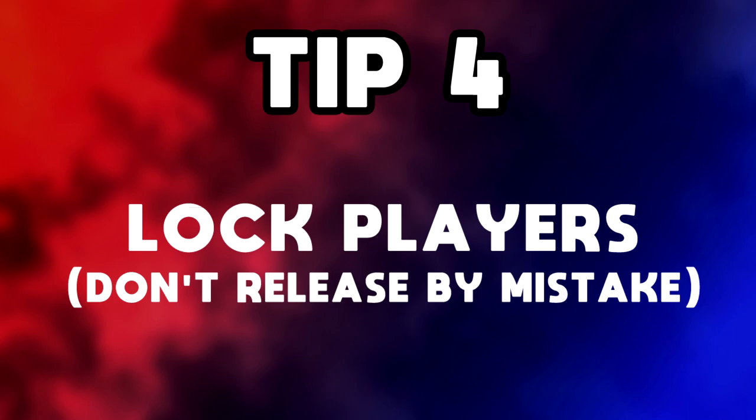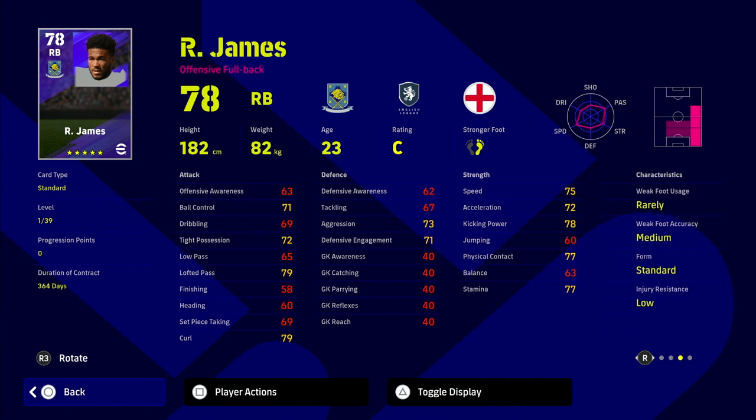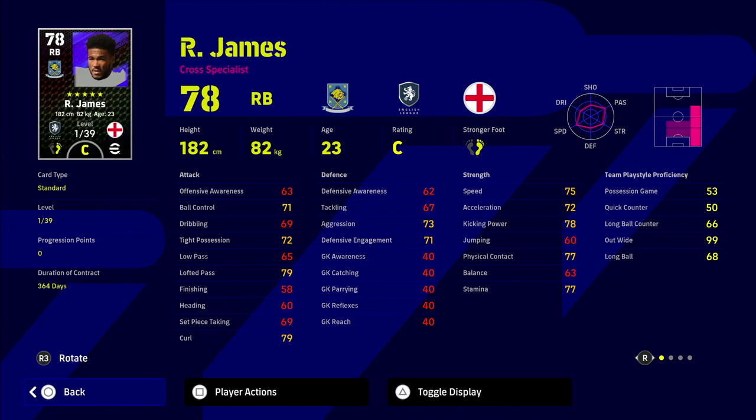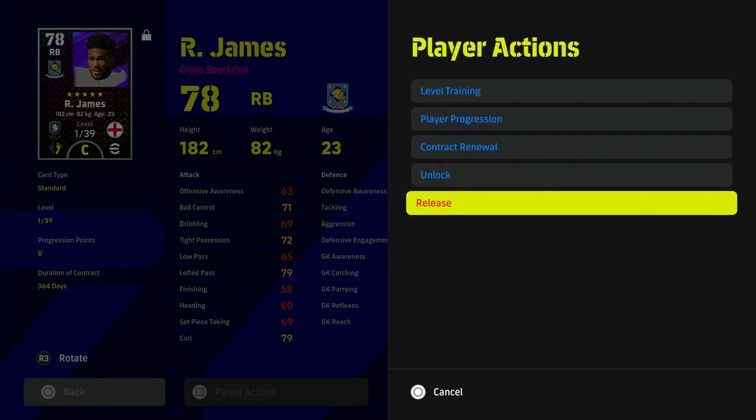Tip four is to lock players. This is all about not releasing players by mistake. I've seen people flipping or releasing players accidentally release a trained-up version of Rhys James, a special version of Messi, or a unique anchorman card — really valuable cards gone by accident. So we go into Player Actions and select Lock. Once locked, a padlock appears beside the player's name and the game won't let you release him — it says 'this player is locked, cannot release.' You have to manually unlock him first, which acts as a two-step verification.